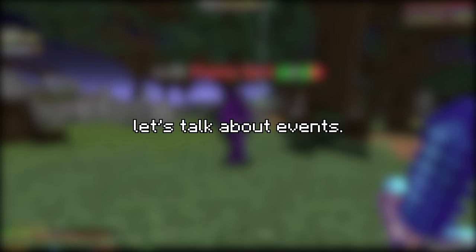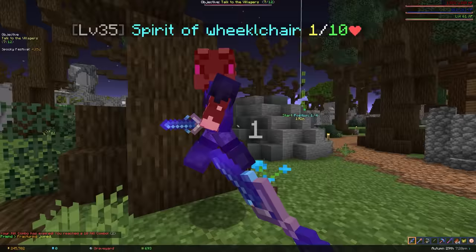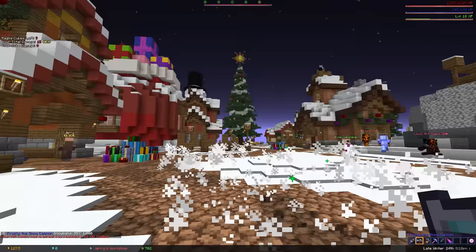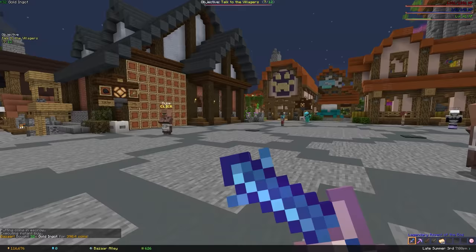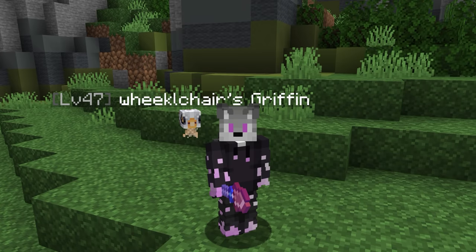Events are by far the best way to make money in the early to mid game because anyone can do them and they're usually free to participate in, although they happen only at limited times so you can't really rely on them. The first event I tried was the Mythological Ritual event that happens whenever Diana is mayor, and for this I simply spent 40,000 coins on a common griffin pet and the ancestral spade.